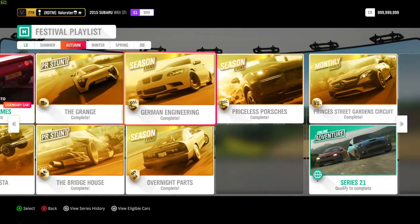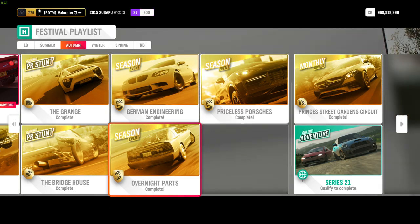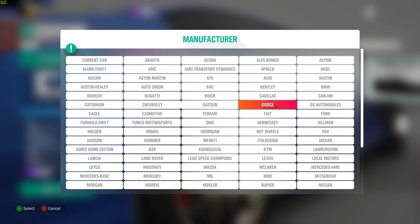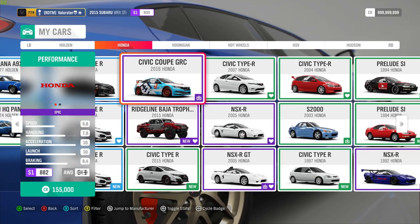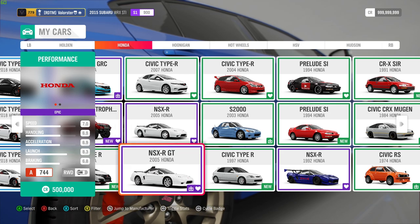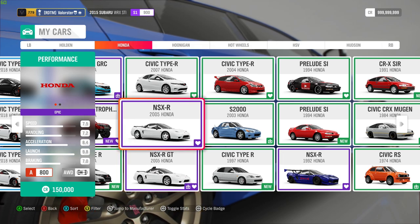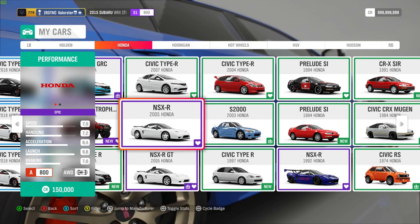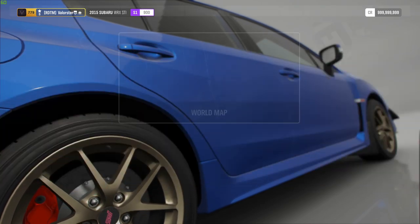Then let's go to the next one — Overnight Parts. We need Country Japan A800. There's only one car that comes to my mind for that. And I'll show you that car — it's been like, since day one, such a good car. It's the 2005 Honda NSX-R. Now if you have a car pass, you can use the faster one. But if you don't have car pass, you can use this one and you will easily also win that. What can we win from that? The Toyota Supra from '92.